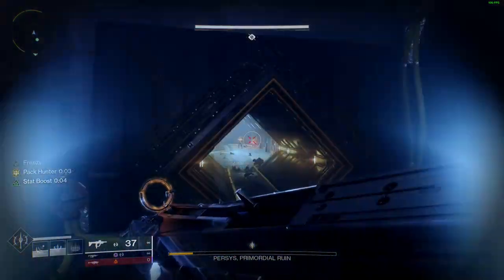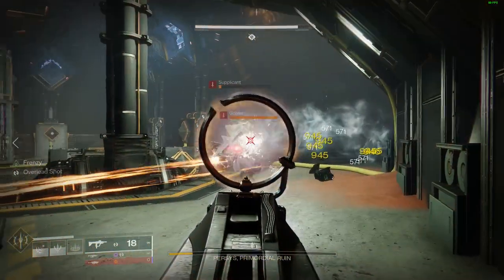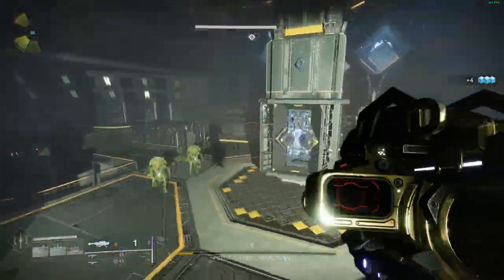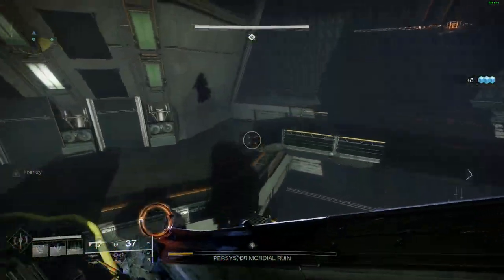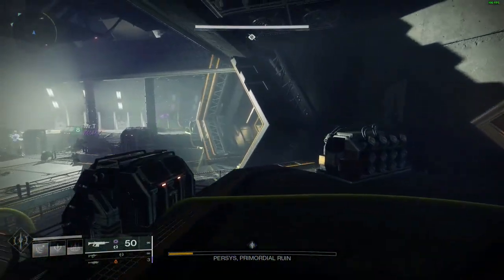First, bring a Stasis Warlock with turrets running Aeon Soul for heavy ammo finishers. Bring a Warlock with Well of Radiance and Starfire Protocol to spam fusion nades on the boss. We found our third using Tether helped with some of the DPS and add clear. I personally found Submission to be a good pick because of the Overload and add clear in general.